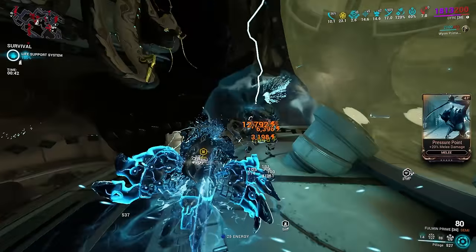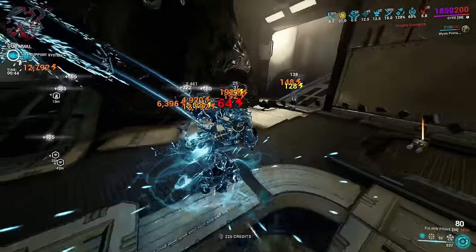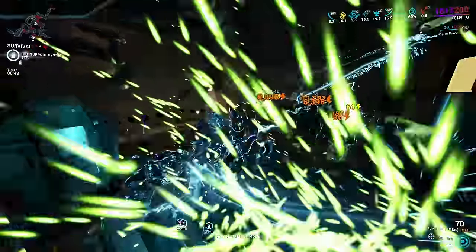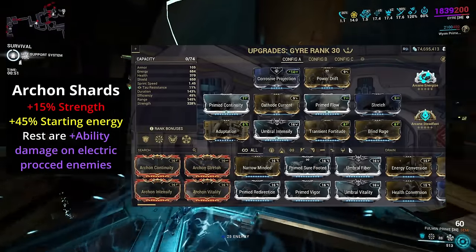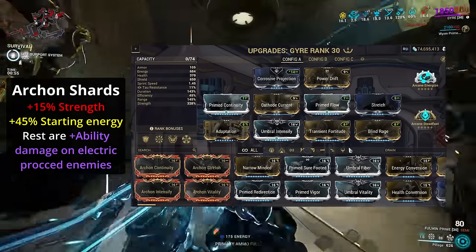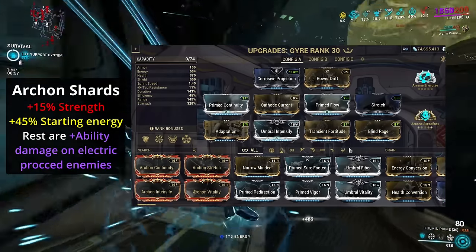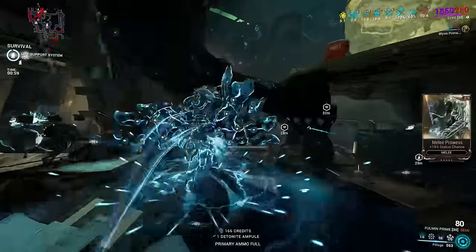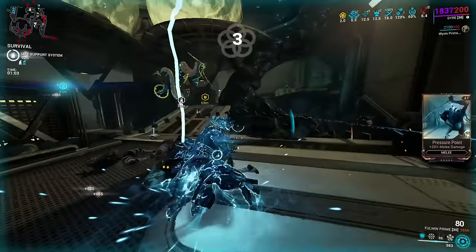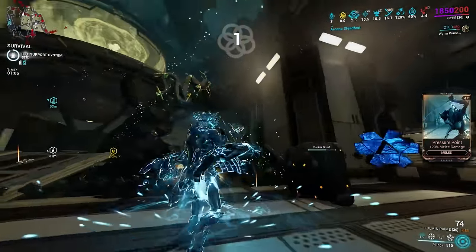But the out-and-out winner is definitely Gyre. She is constantly putting out electric effects, scales powerfully with them, and will easily score kills with her abilities if you also include a defense strip like Pillage. Because of that, she is able to get value from these Violet Shards to enhance her damage and therefore kill rate with her Rotor Swell. This is a very high investment build, but it's also one that pays a return on that investment in maxing out her capabilities.